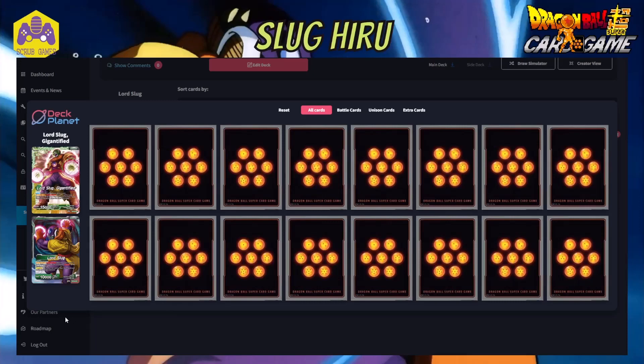As we normally do in each deck profile, we'll go over the leader first, then the deck list going over each card individually — explaining what it does and why it's in the deck — and then afterwards we'll go through the turn-by-turn progression. The leader is one of the old ones from Set 4, and it's quite simple. It's got Activate Main on the front side.